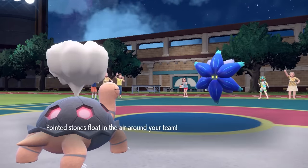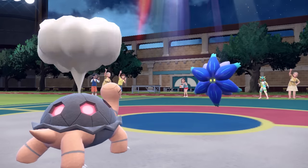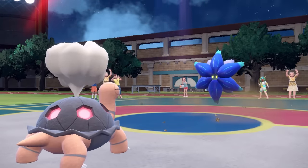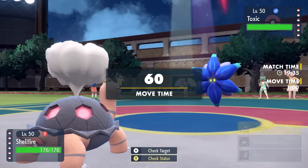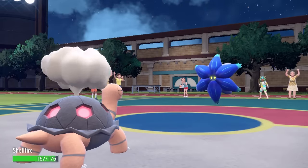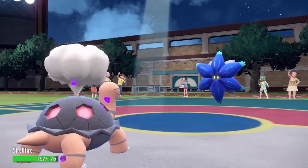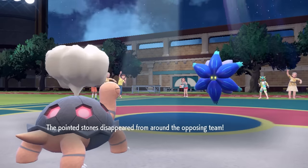A lot of the time with Glamoura, they're going to be using a Focus Sash, trying to bait in physical attacks to set up Toxic Debris, which essentially just lays down Toxic Spikes. We trade Stealth Rocks here, and at this point I'm just going to go for an Earth Power. I know I can take an Earth Power from them, but they go for the Mortal Spin, blowing away my rocks and giving me a Poison.